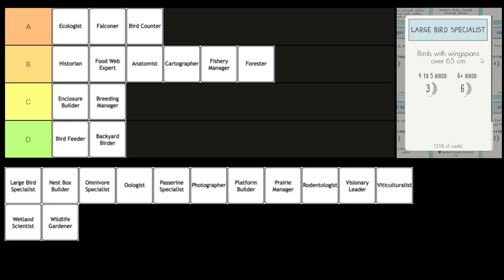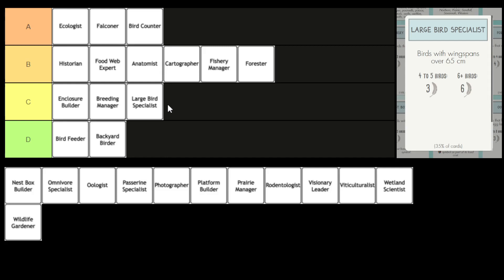Next, we have the Large Bird Specialist. You score points by playing birds with wingspan over 65 centimeters. The lower bound is four birds for three points — that's not great. I'm thinking this is more C tier. I've actually got this in D tier. Okay. I think there are a lot of really strong birds that meet this, particularly birds you might play later game — lots of those wetland birds worth eight or nine points in their own right. But you really don't get many points per bird. You might play five birds and then get three points from it. That upper limit being only six points really limits the potential for this bonus card.